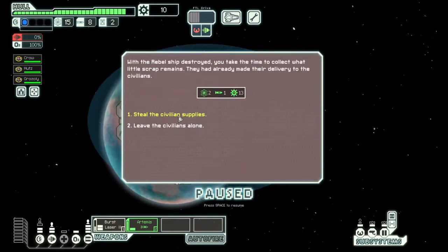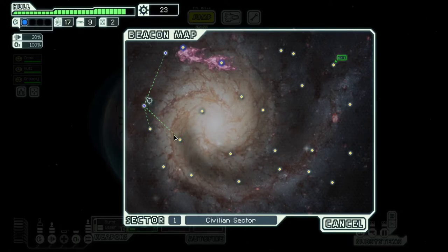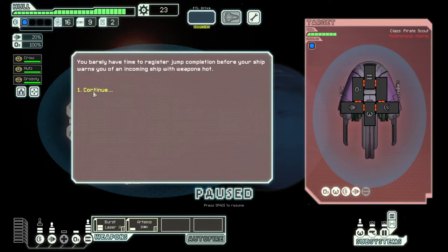We get 13 scrap. Steal the supplies has multiple outcomes: we get nothing, we take some damage, or we get some resources. There's no way to force one outcome over another, so you have to weigh whether you're okay with the negative outcome — which is just a couple of hull points of damage, which I'm fine with. We get nothing this time. The next level of shields is 23 scrap, so I'm going to slow up a bit because I want to spend money on my ship before we get to a store.